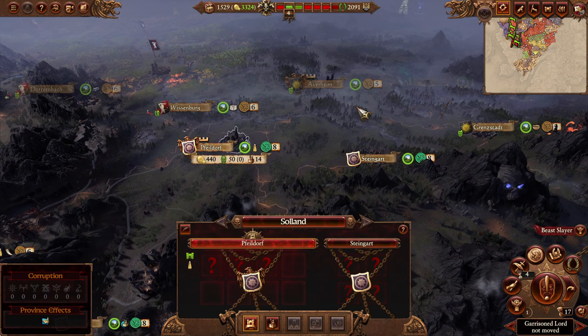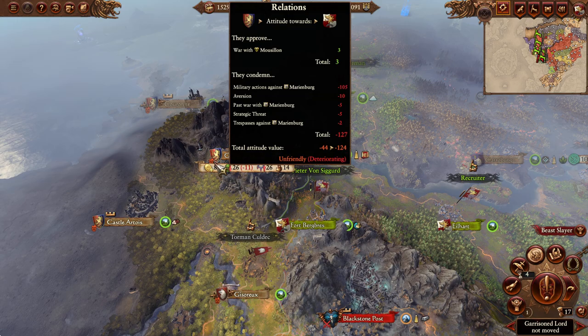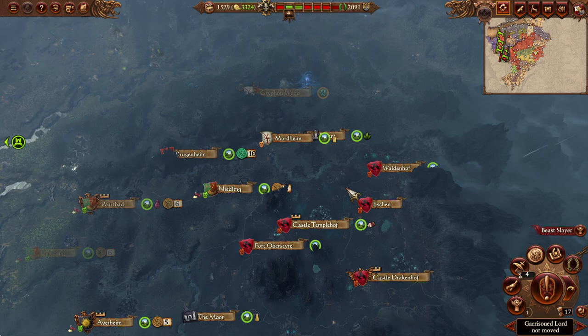Stay tuned for the hunt for Kazrak, and possibly a war against Bretonnia as they're starting to really hate us. If we have to take those territories, we'll be befriending the Elves and start trading with them. We will also need to build an army to march towards Vlad fairly soon - so that's coming as well. More Empire to come - don't forget to leave a like and comment. All glory to the algorithm, and thanks for watching.